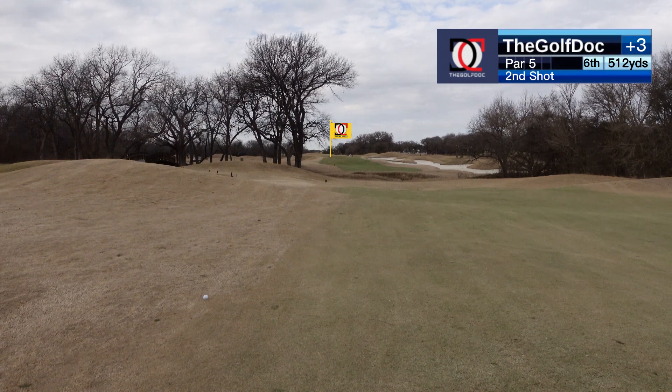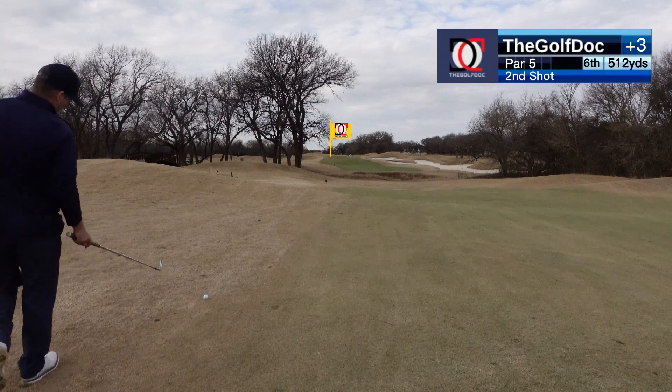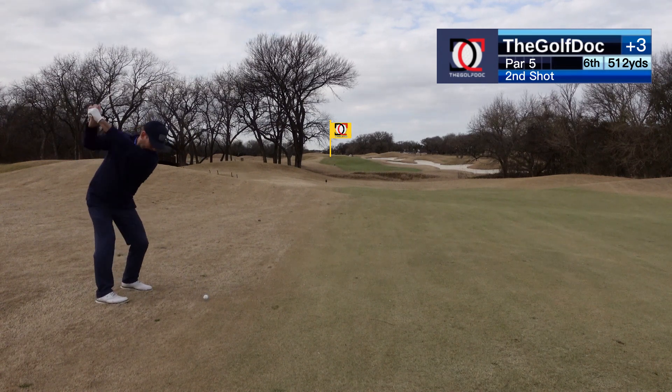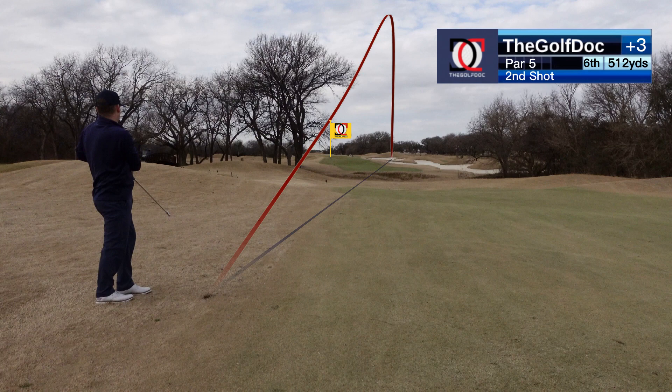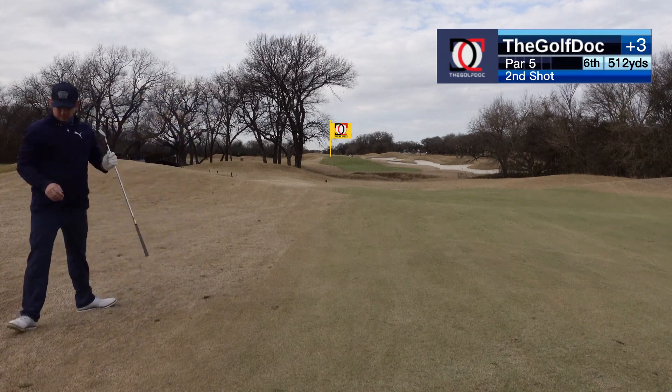We've got this big tree on our left — that's gonna be kind of in the way. I'm 200 on the number to the flagstick. Wind is behind me and off my right. I've got a six iron which is about 195. I think six iron might be high enough to get over that tree as well. There's a little tarp on the right edge of the green — that's where I'm aiming. See if this thing will draw just a little bit. And I pushed it. Couldn't tell if I got in that bunker or if it's over the bunker on that hill. But I pushed it just like I've been doing all day.